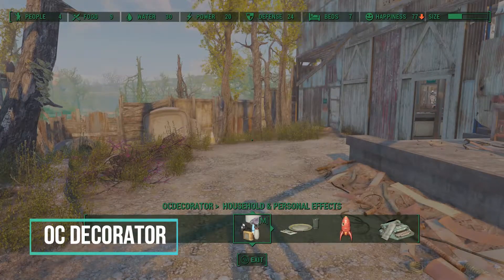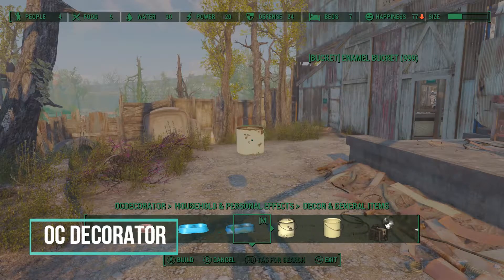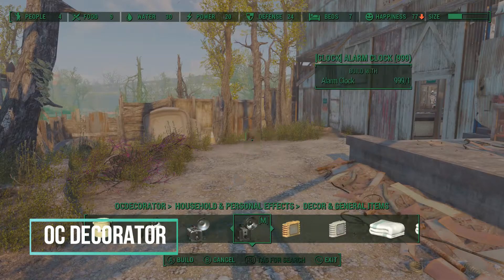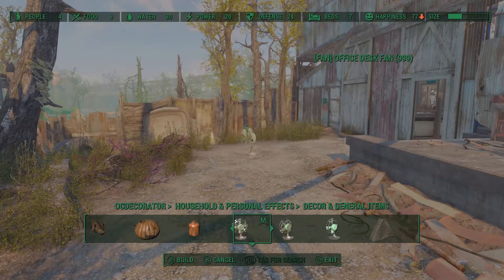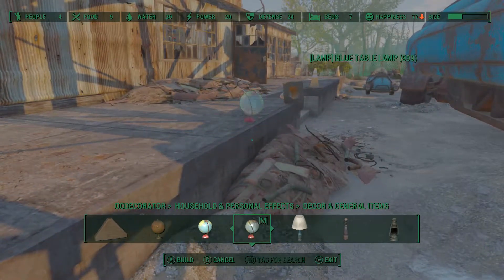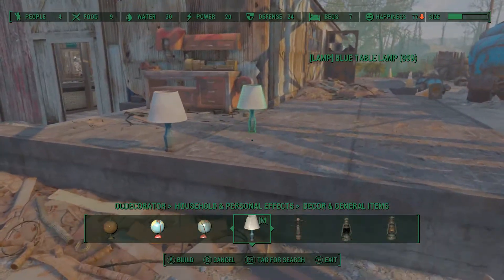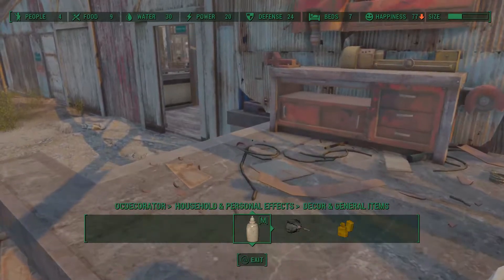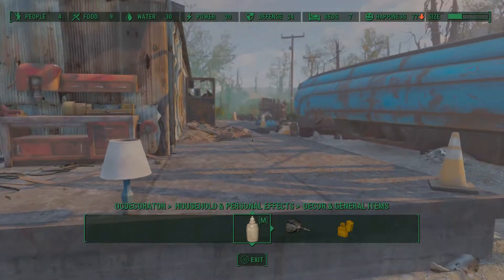Next in my load order is OC Decorator. Just as it sounds, this adds a ton of really cool items that you can place throughout your player homes or settlements. What I like about the mod is that all the items are static so they don't have any physics to them. Unlike some other mods where placed items can be knocked over, this one makes everything static so it stays in place just like you need it to.